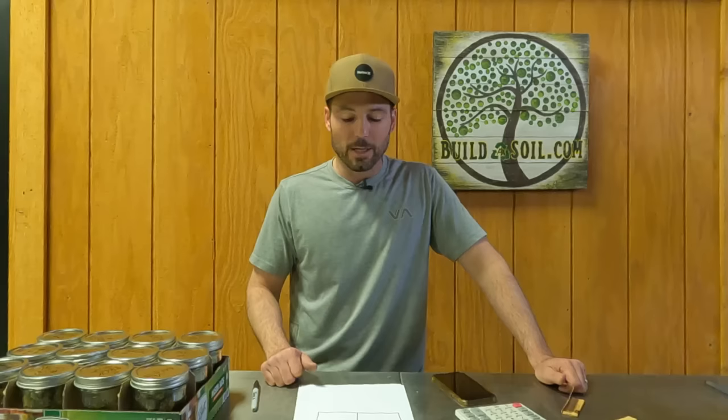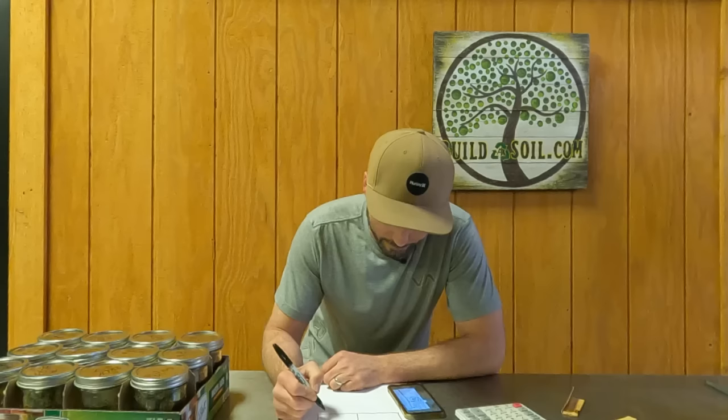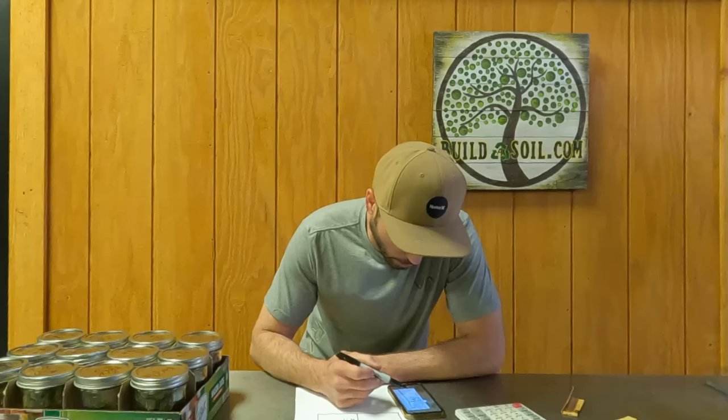Let's go over the yield numbers. Soleil Levant number one: 4.4 ounces. Number two: 4.3 ounces. Number three: 4.1 ounces. Number four: 3.5 ounces. These numbers are a little elevated — while it looks like we pulled more than a pound (16.3 ounces was the total for Quadrant Three), the herb was so good and terpy that I decided to leave a lot more trim on than I usually would and kept all the little nugs.